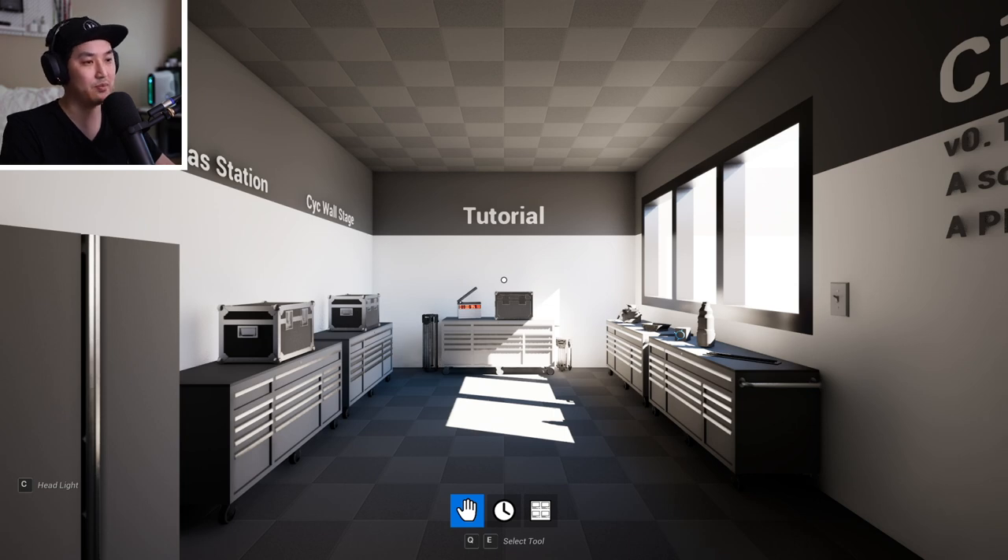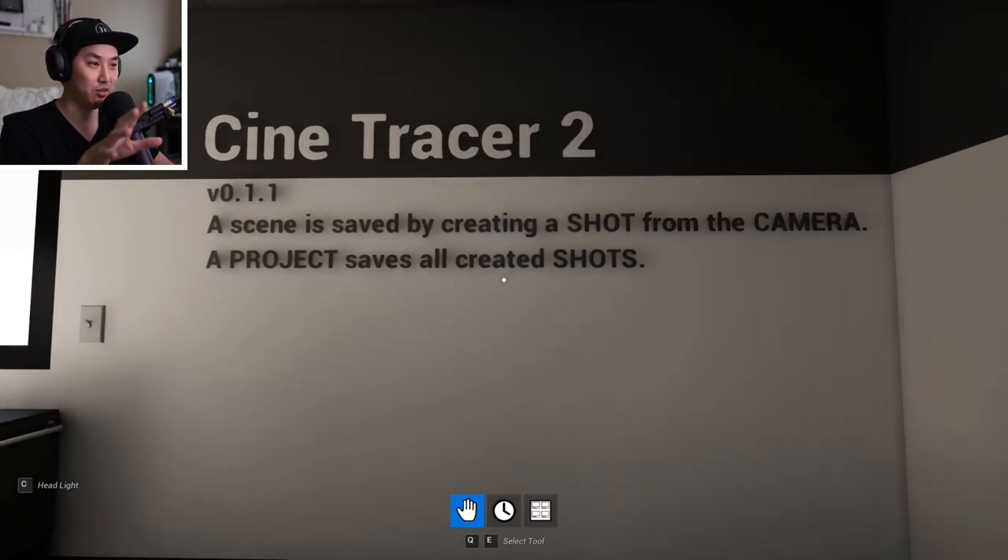Let's look at the storyboarding system and updates to shot listing. Before we head over to one of these maps, I want to point at this little thing on the wall — this is one of the biggest differences with CineTracer 2. A scene is saved by creating a shot. A shot comes from a camera. A project overall saves all of the created shots. Basically, if you go into a creative world, throw some stuff out there, and save the project without having taken a shot from a camera, you won't actually save anything.